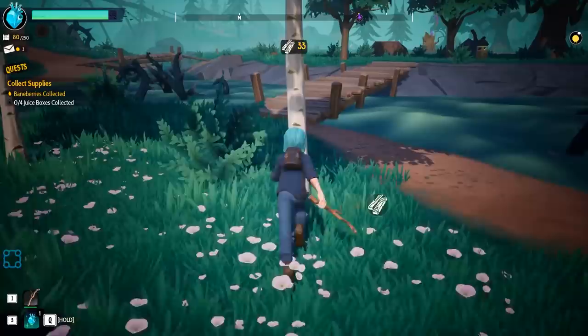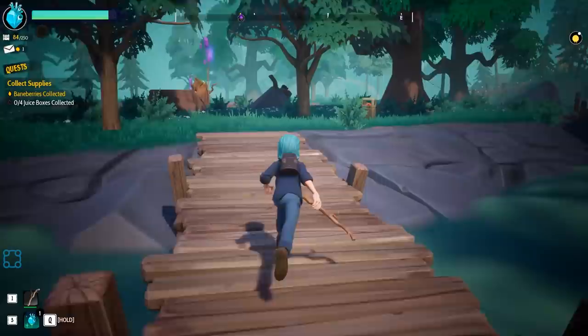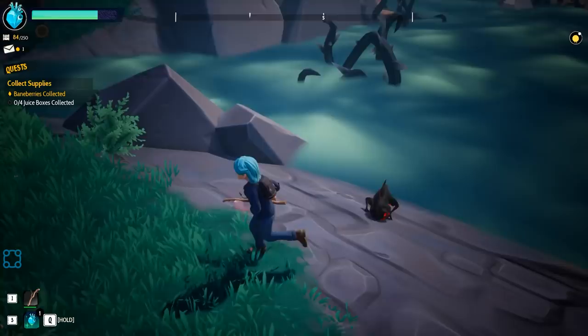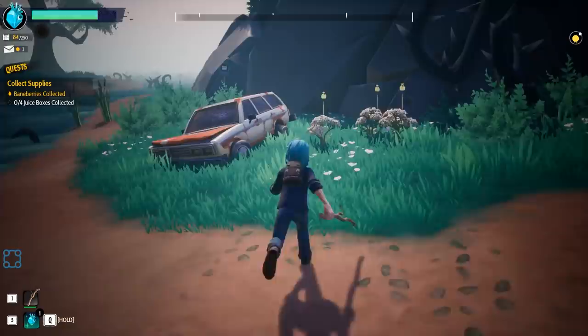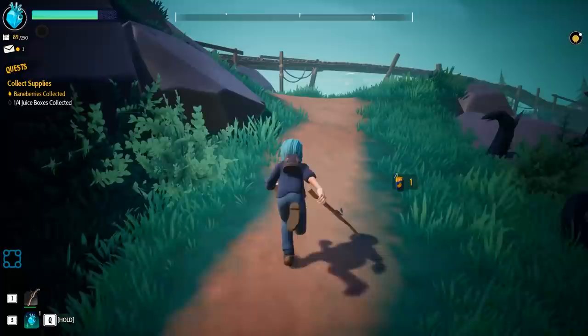You need juice boxes from the refuse and abandoned cars. Oh no, a creature. I assume I can't go in there? It'll kill you — not immediately, but after a couple seconds. In order to cross those aether streams you need to have a crystal to act as a ward. Shiny objects, upholstery scrap, juice box — I like how the character just does not know what a spoon is.